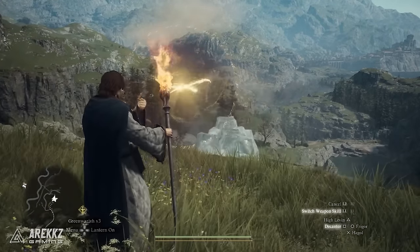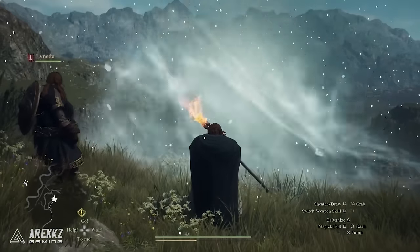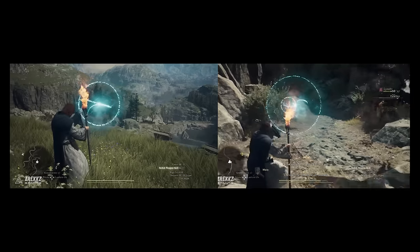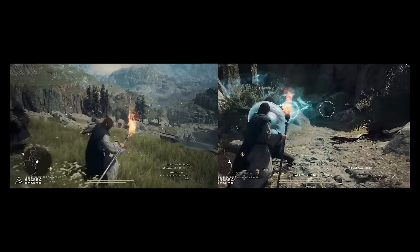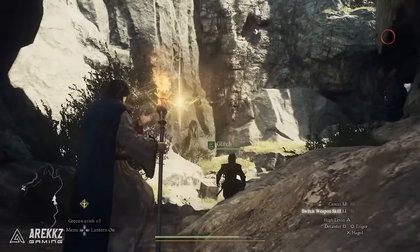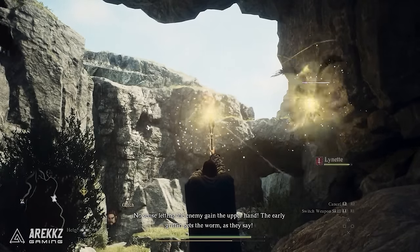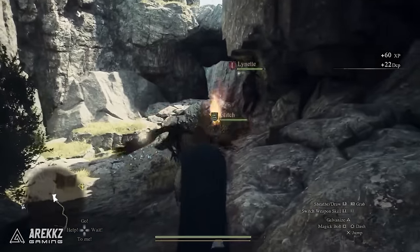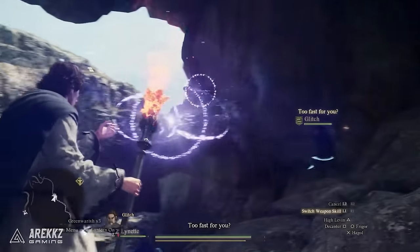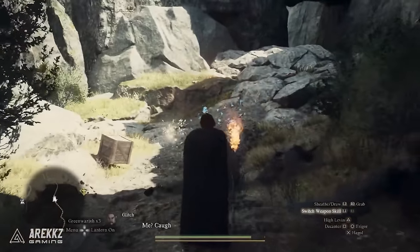The next skill is Decanter, a spell that drains an enemy's health — we'll see it in action later. Finally, Haggle summons a mighty storm that does damage over time and slows enemies. You'll notice the circle contracts slower as the player moves around, meaning you should try to cast when you're out of direct combat and behind your pawns. The spell goes off and the enemy immediately finds a way to run out of it before it freezes. Then we see Decanter being cast on a harpy — the player channels light out of the creature, doing damage over time until it dies, and it doesn't drain any more stamina than the initial cost of casting. He then casts High Leaven on the flying and singing harpy and gets it in one hit. He finishes the fight by using the vocation skill Galvanize, which recharges his stamina.